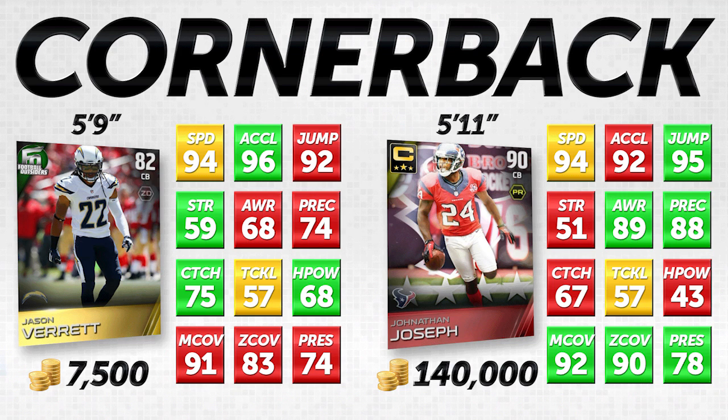On the left-hand side of your screen you're going to see a gold Jason Verrett — he is 82 overall — and we're going to be comparing him to the elite team captain edition Jonathan Joseph, who is 90 overall. What I'm not saying is that the guy on the left is necessarily going to perform better, but we need to find guys who are comparable in terms of attributes and get the best guys for the money. Jason Verrett is going for about 7,500 coins on average, whereas Jonathan Joseph is going for around 140,000 coins.